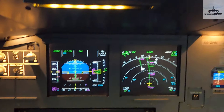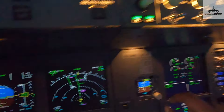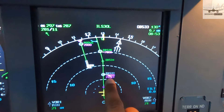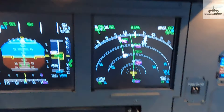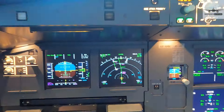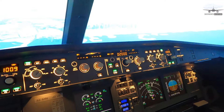However, if I'm cleared to descend through those constraints, all I do is pull the knob — the little circle is gone, it's not managed anymore, and now I have open descent to 2,000. Even though there's a constraint of 8,000 feet, because I'm doing an open descent it ignores all constraints and goes straight down to 2,000 feet. That's how you do managed climb, managed descent, open climb, and open descent.